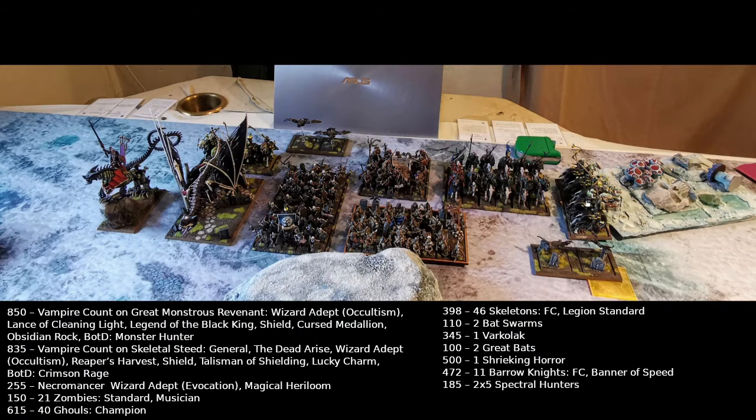Out to the right we have some Spectral Hunters, two Bat Swarms in a unit, 11 Barrow Knights with full command and Band of Speed, and a Vampire Count with Brotherhood of the Dragon. He's got a Reaper's Harvest, a Talisman of Shielding, and a Lucky Charm, plus a shield — so a one-up save, one reroll, and a five-up Aegis. He also has Crimson Rage.